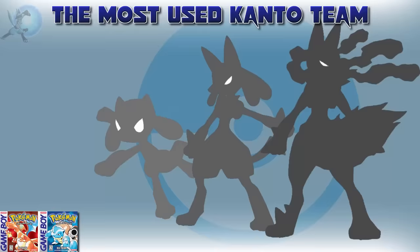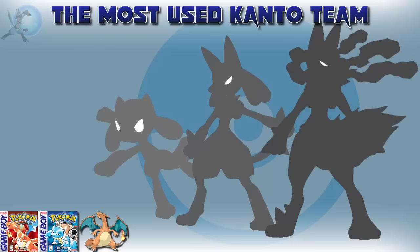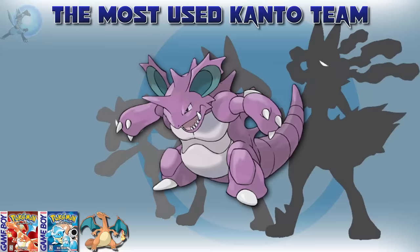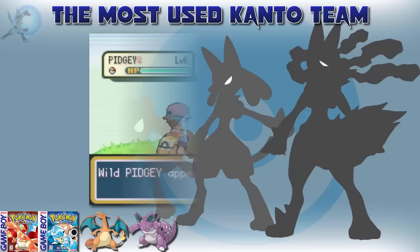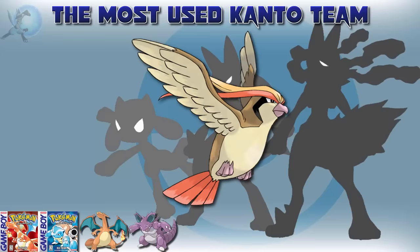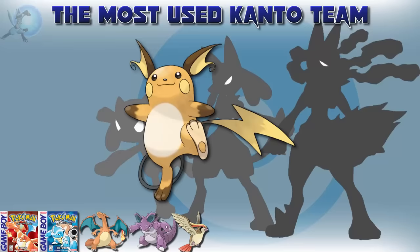The first Kanto team we're going to go through is for Red, Blue, Green, FireRed, and LeafGreen. I think we all knew that Charmander was going to win the starter poll. Probably the most popular Pokémon I found outside of the starter was Nidoking. It makes sense, given how early in the game you can find a Nidoran — it learns Double Kick for Brock's Gym, and Nidoking is just a cool-looking Pokémon. One of the first Pokémon you're able to catch is Pidgey. Not only is it one of the most iconic bird Pokémon, but given that Charizard couldn't learn Fly until Pokémon Yellow, Pidgeot was the most likely candidate to be the player's Flyer in Kanto. It was also very popular in the anime.